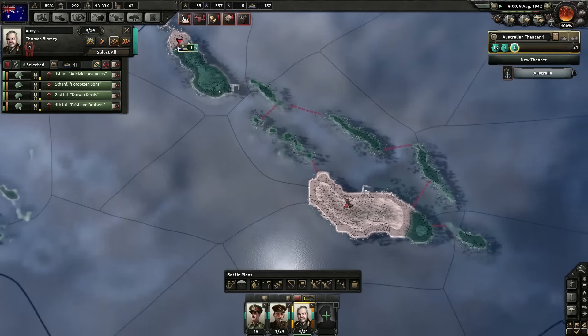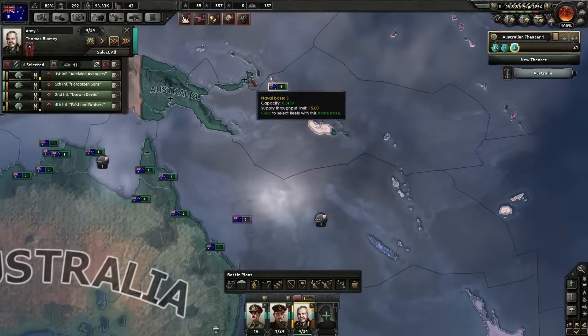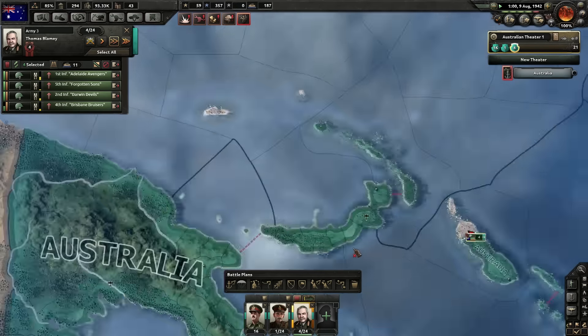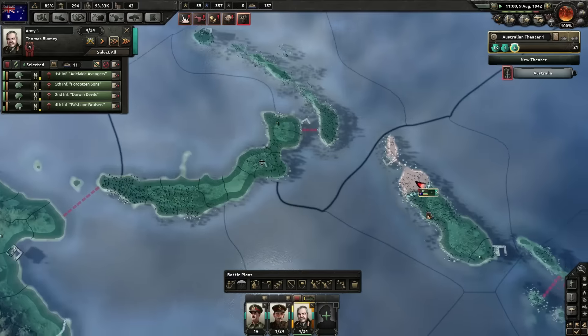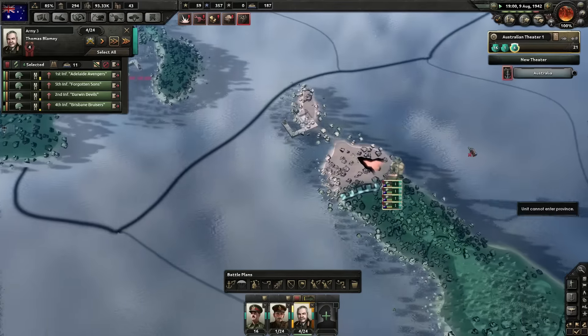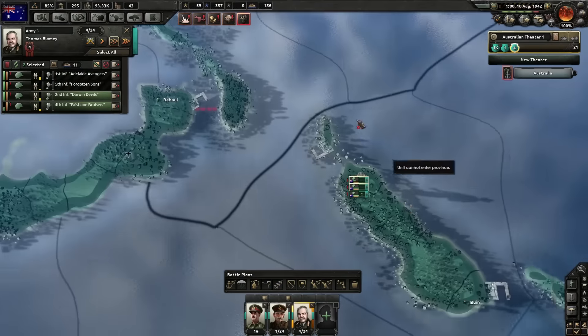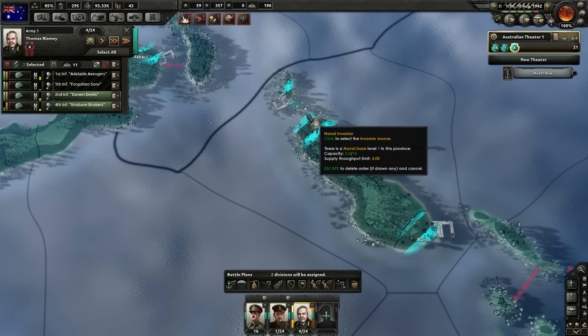We could even start invading some Japanese islands, honestly. And we should. Just in case the Germans whooped the Soviets soundly, I think we need to start making progress against the Japanese immediately.